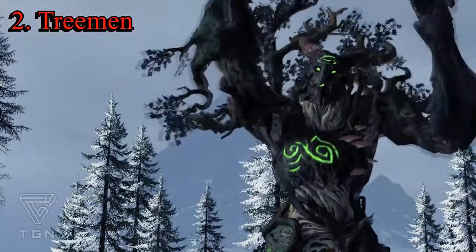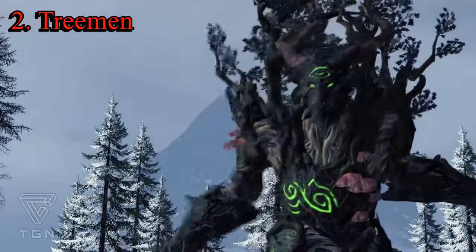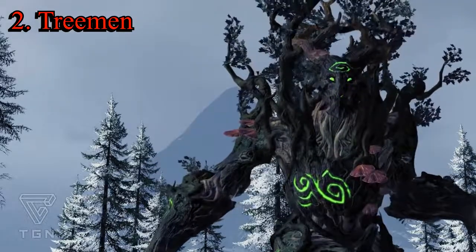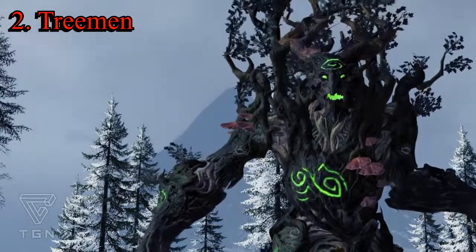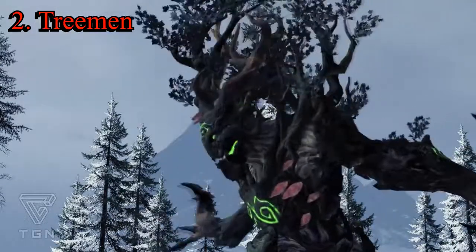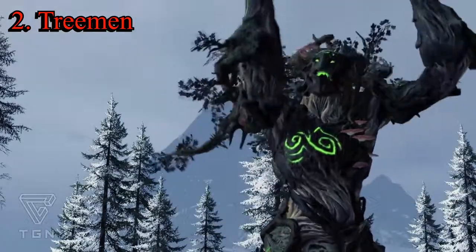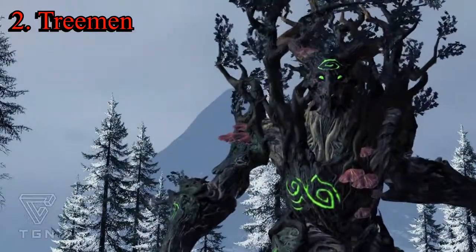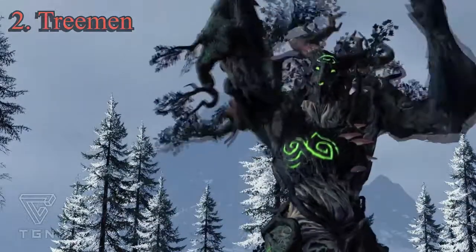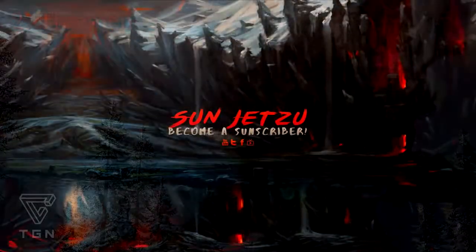The Treeman can hide in forests, has charge defense versus large, causes terror and fear, and is a siege attacker so it can break down walls. It does have a -40 weakness to fire, so if you're facing one I'd recommend using fire-projecting units or wizard units. It also has 20% physical resistance. The main reason I chose it at number two is not just the stats — it reminds me of the Ents from Lord of the Rings, and the animations and sounds with that rickety puppet-like movement are incredibly detailed. I love this unit.